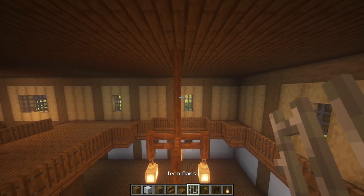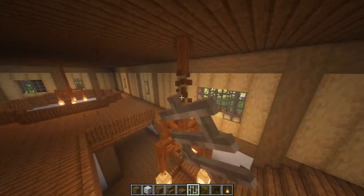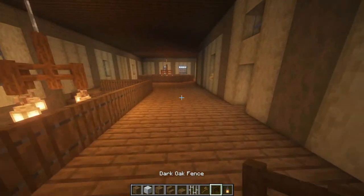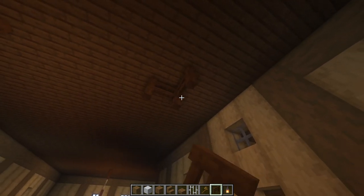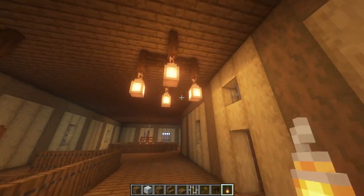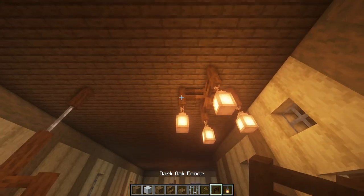If you want, you can also replace the middle fence with an iron bar just to add a little bit of detail. I'm going to add another chandelier just up here, but it's not going to hang down much at all — just placing five fences on the ceiling. I'm actually going to bring that over one more.